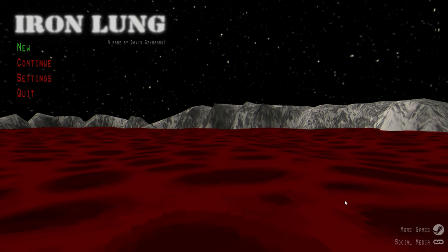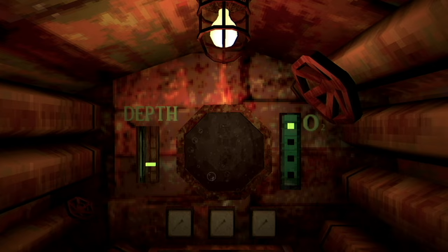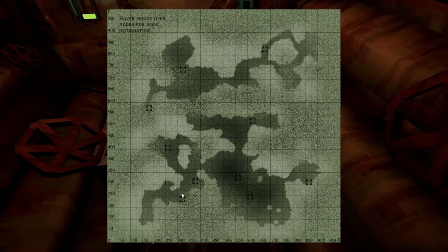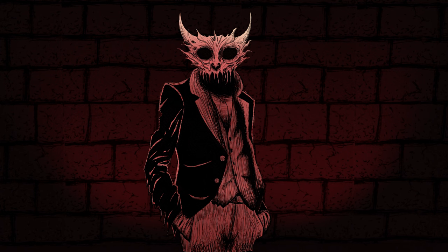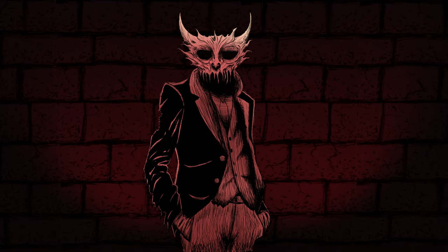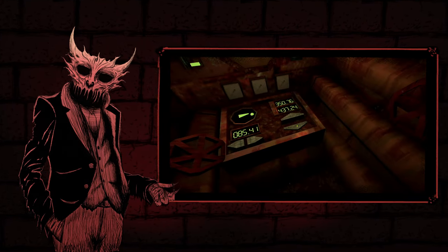One great example of this is Iron Lung, where you're in a submarine forced to venture into the depths of the Red Sea. The only problem is you have no way of seeing anything around you, forcing you to only use coordinates and a camera that captures still images. And while you're going to specific markers on the map, you'll hear strange noises around your submarine — it almost sounds like something huge is circling around you. Your radar will randomly go off telling you that you're close to hitting something, and at first you might think it's a wall or a huge rock, but rocks and walls don't just randomly disappear.